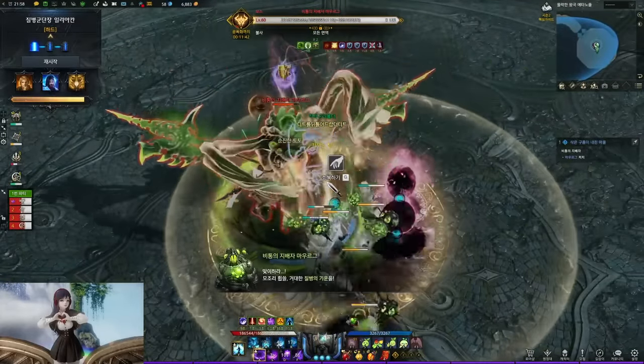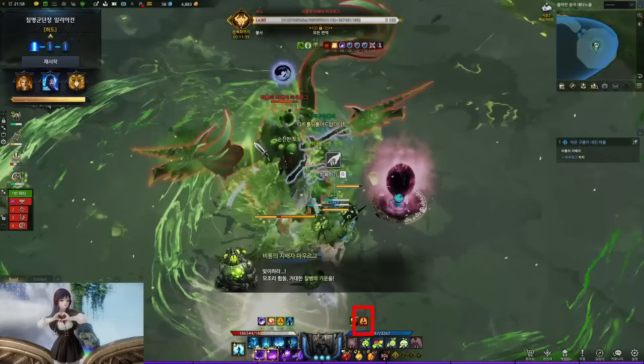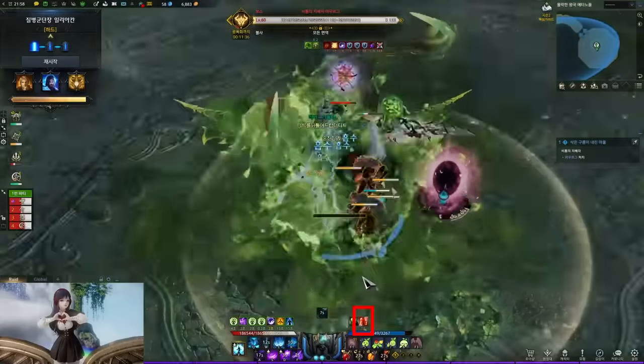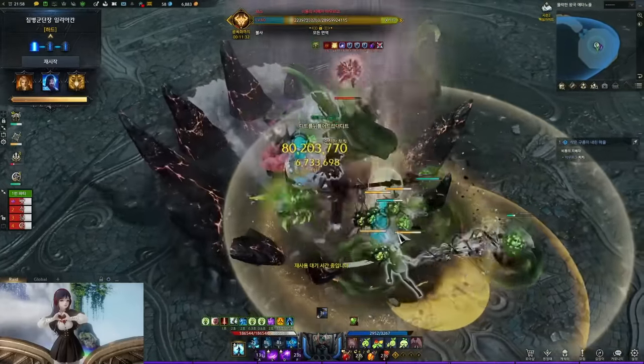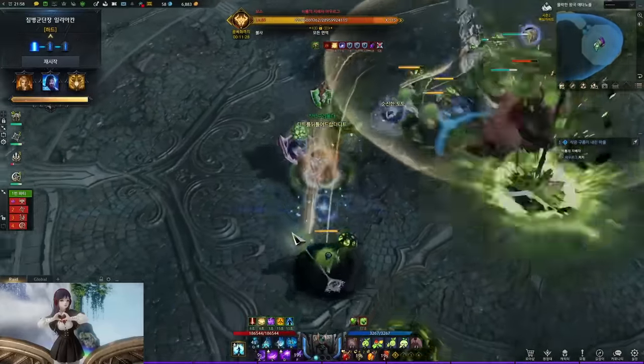Around 128 HP, the boss requires a stagger check. At the same time, after a few seconds, all players will get a yellow debuff. This yellow debuff decreases your stagger by a lot. But when you use any cleanse skills or cleansing items, the yellow debuff turns into a red buff, which increases your stagger by a lot, making it easier to stagger him in time. When he's staggered, that's the end of the gimmick. If you fail the stagger, that's a raid wipe.